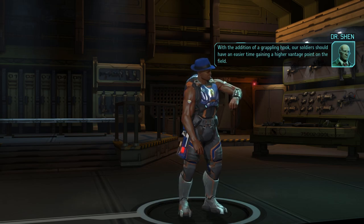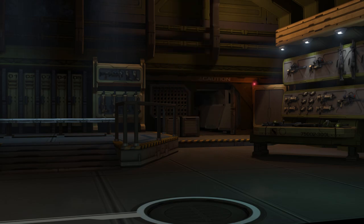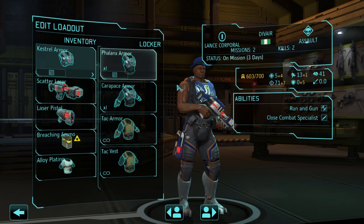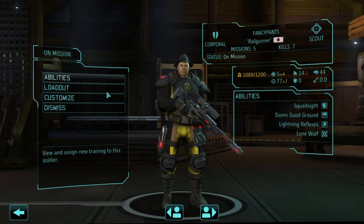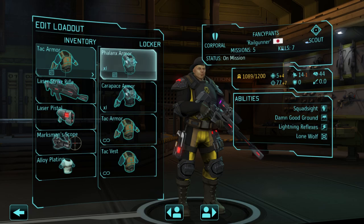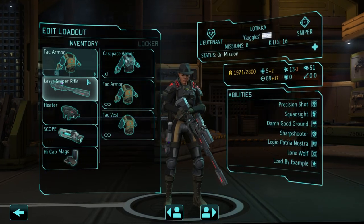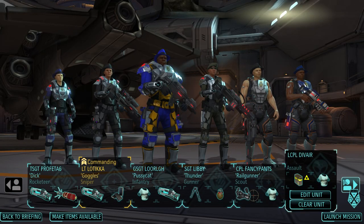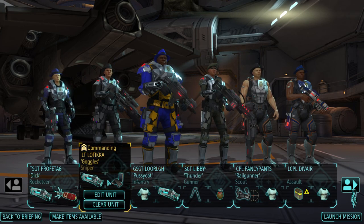With the addition of a grappling hook, our soldiers should have an easier time gaining a higher vantage point on the field. So, do I want him to have it? 3 mobility — yeah. And this guy over here will have the Falonix armor. And then everybody else — even my sniper here can have her own armor now because of the fact we have the ship with us.